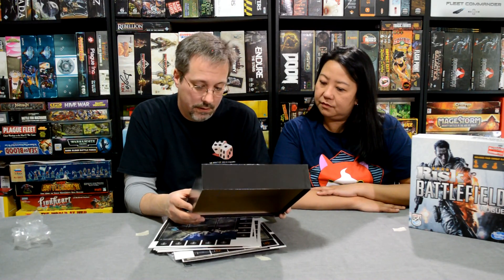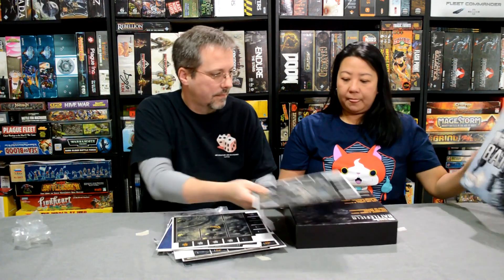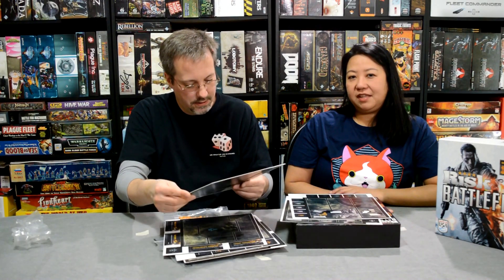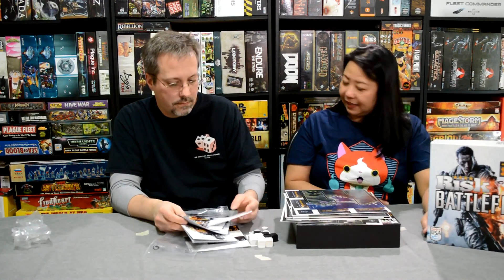There should be nine scenario cards, 17 cover tokens, 12 anti-tank pieces, 12 starting zones, commander tokens, label sheet, storage bag, and a game guide. I'm thinking we might be missing the nine scenario cards — and possibly more. It's good that we aren't trying to play this today. That would be difficult. I guess I'll be contacting Hasbro.